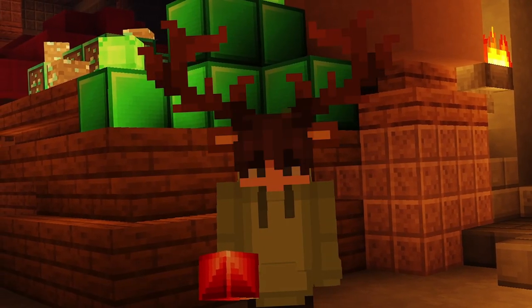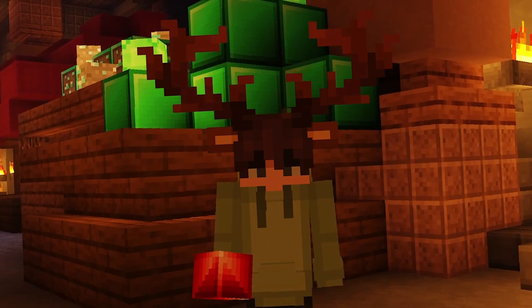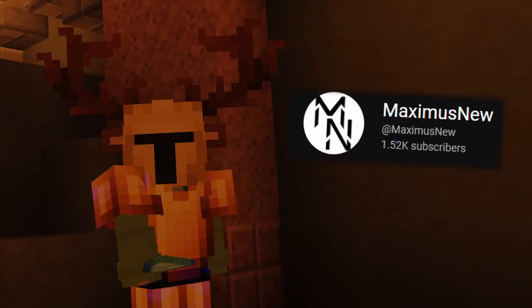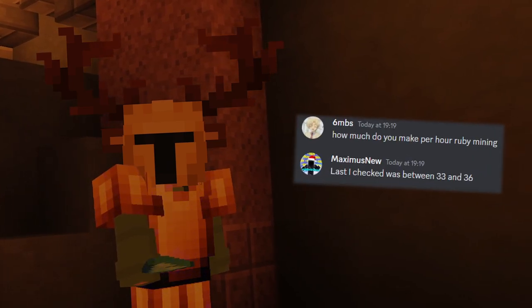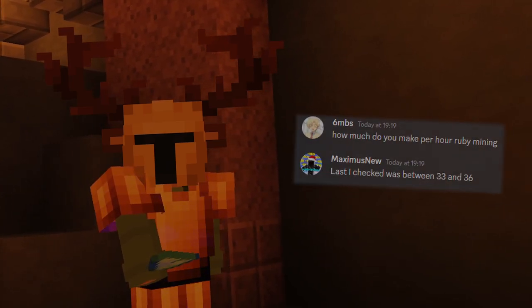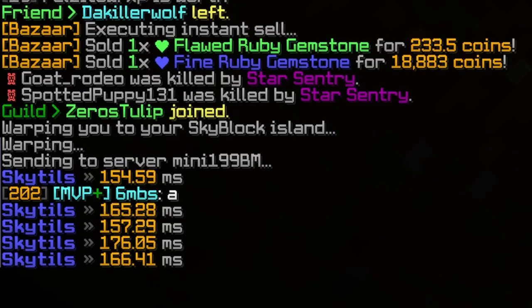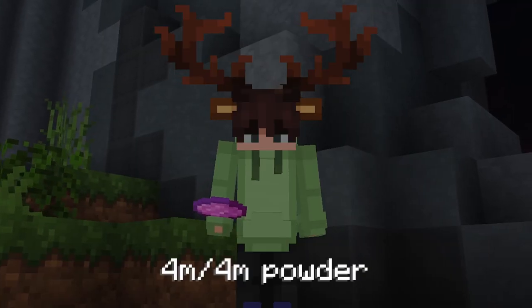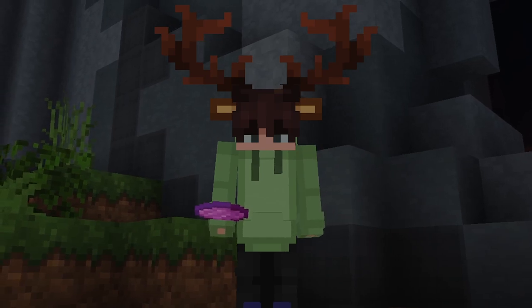Ruby mining is to this day a solid money-making method, as it doesn't rely on volatile prices too much but rather the NPC's sell price, which probably won't change anytime soon. I asked a fellow Skyblocker, Maximus New, how much money he makes at ruby mining, and he said somewhere between 33 and 36 million coins per hour. However, his mining skill is close to maxed out and he has 20 ping — this method is not as viable if you have higher ping. It also requires 4M4M powder at minimum, so it requires some grinding before being viable.